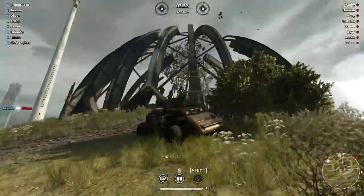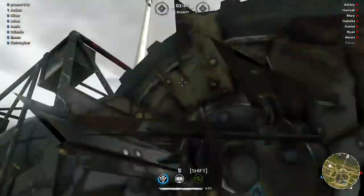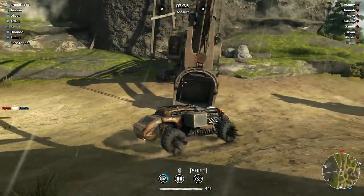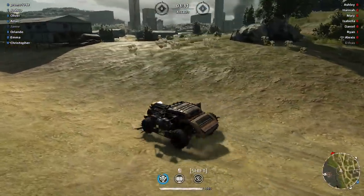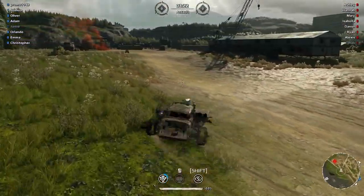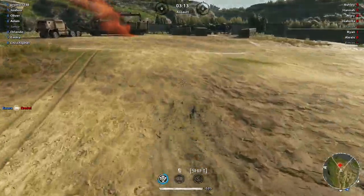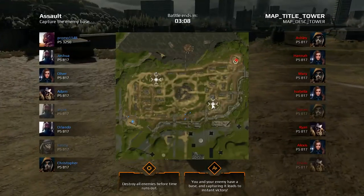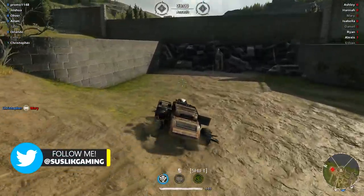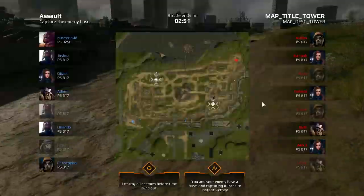I'm not going to fight, I'm just going to show you around. The tower is here — the name of the map came from this tower, I believe. There are some cool-looking abandoned vehicles, houses. It feels like the bridge map but it's bigger and cooler.